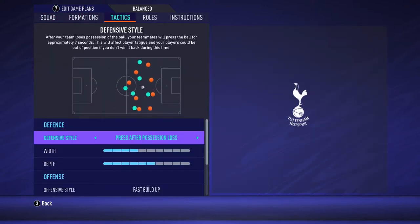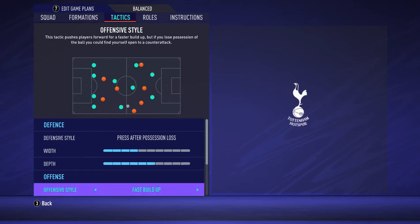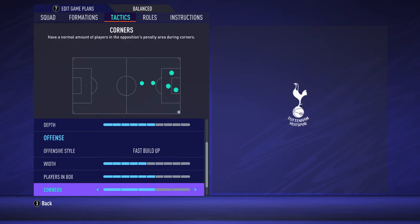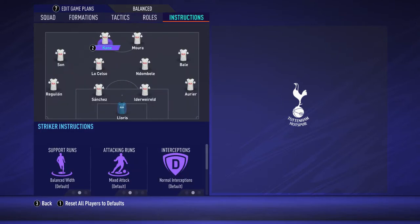For tactics, I will play press after possession loss with four bars. For defensive line, six bars is the maximum possible since we don't have fast center defenders. I will try to play fast build-ups and fast counter-attacks with five bars, and playing in the box with six bars, I will try to finish actions with a bit more players in the opponent's box. Corners and free kicks are unchanged.